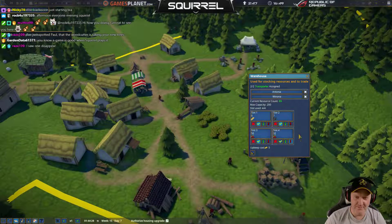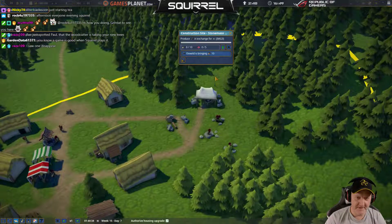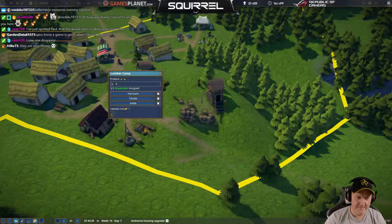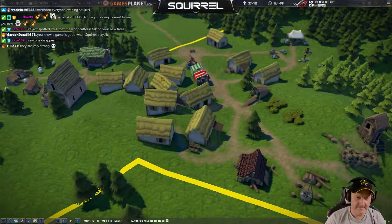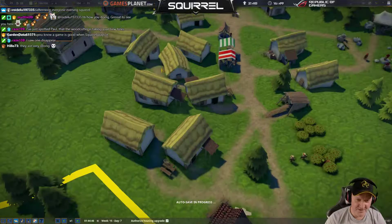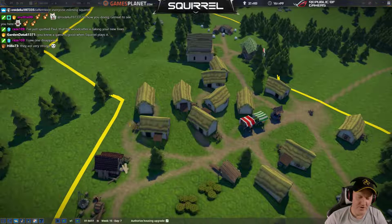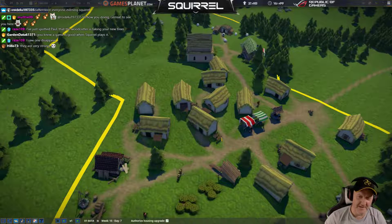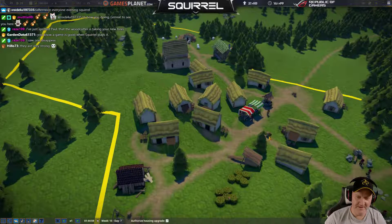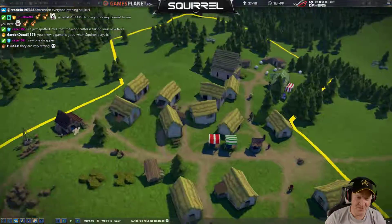I've got a hundred berries, which should all be in here very soon. I just love the way the little pathways form automatically. You're zoning out for residents, and then the game decides where it's going to build things. Then they get built, and the peasants basically walk to and from the houses, and then the paths develop. It just all looks so natural.